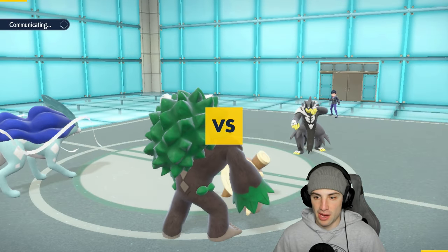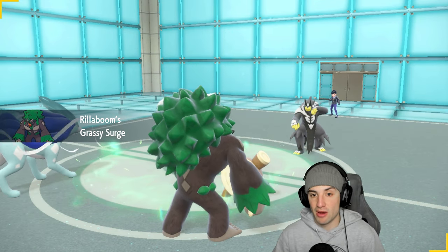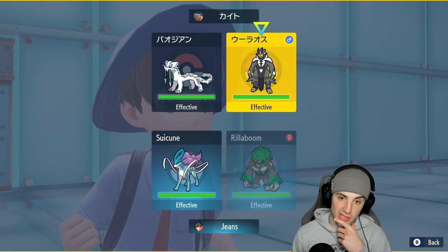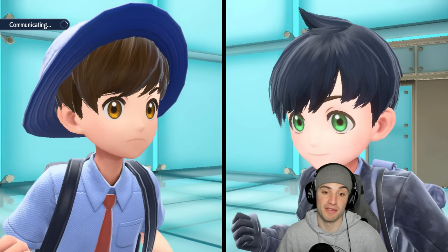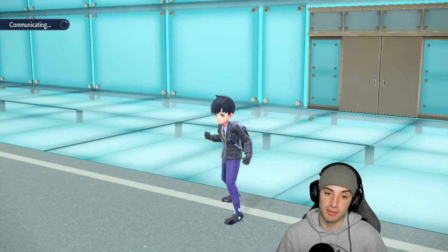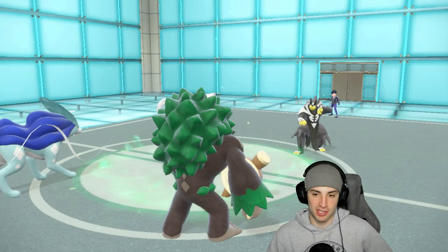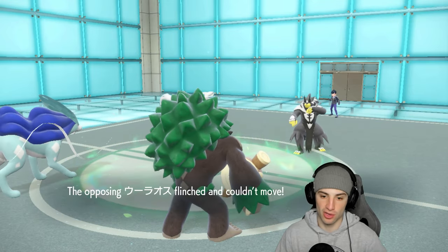They lead Shenpao alongside Urshifu. I believe their Shenpao will most likely protect because it's Focus Sash, so I'm going to Fake Out the Urshifu and set up Tailwind. Making the read that Shenpao protects — fingers crossed. And there it is, easy prediction! Shenpao protected, Fake Out pops the Urshifu, it flinches and can't move, and Tailwind is now up.